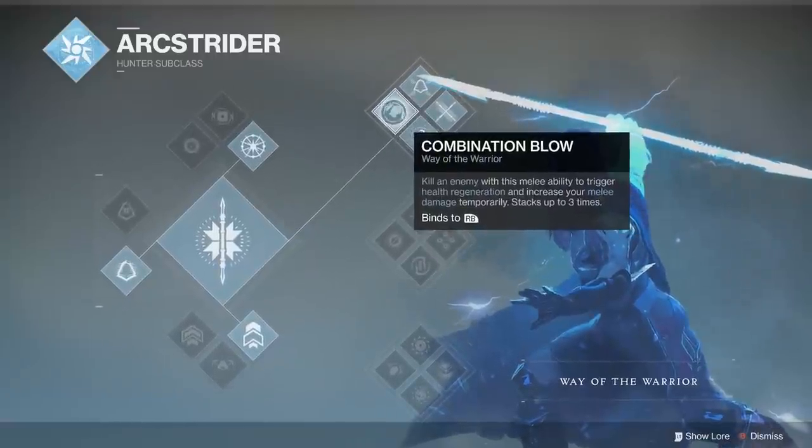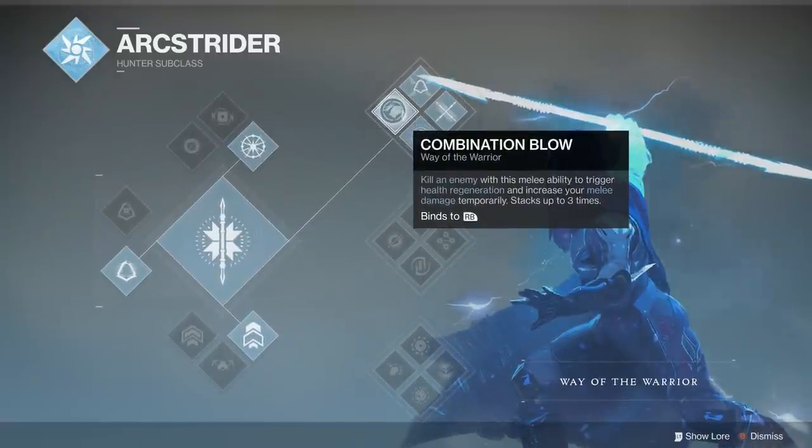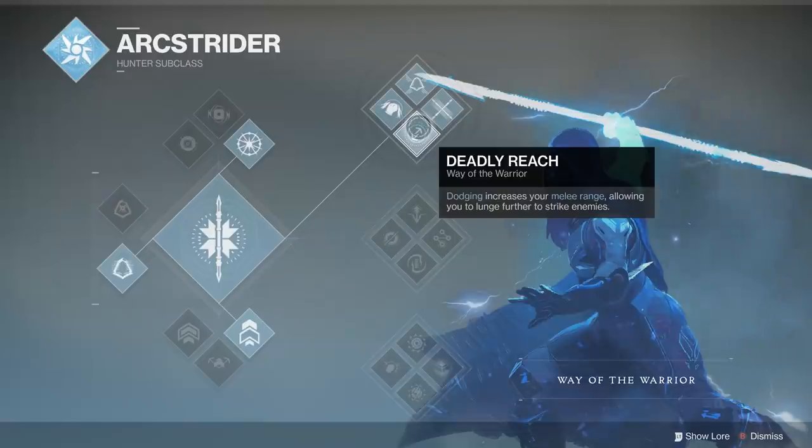The very first thing you need here is Top Tree Arcstrider. We're going to be taking full advantage of three of the perks in this tree: Combination Blow, Combat Flow, and Deadly Reach.